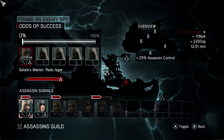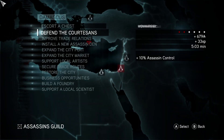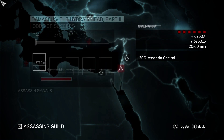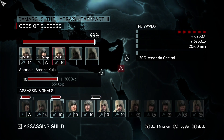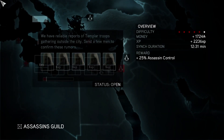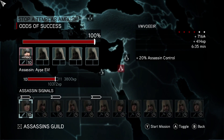Frame the enemy spy — we do have two people who could handle this, might as well take care of it. They are both my major Assassins, but they can handle that. Damascus the Hydra's head — let's definitely send him on it, and her, and him as well, just to make sure it gets done. Scout the area, stop the Templar ambush — she should be fine at that. Everybody's on their missions.